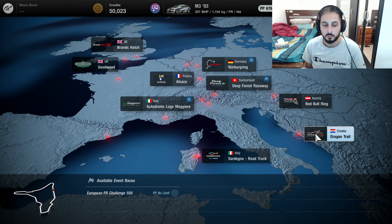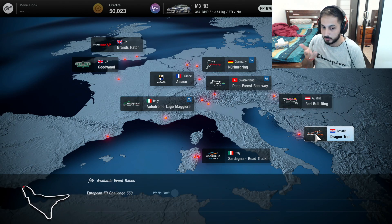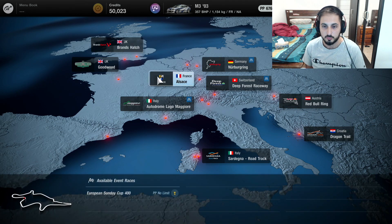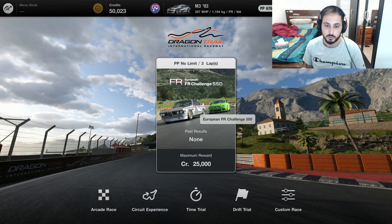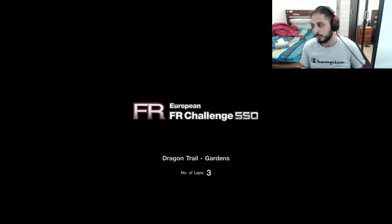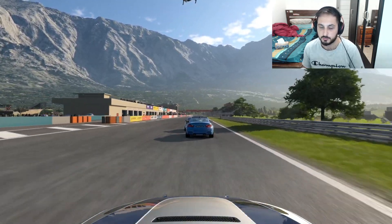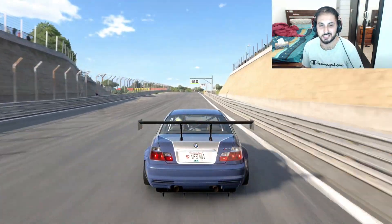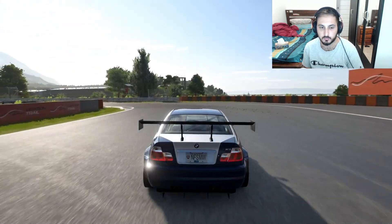Apparently there was one more event - the European FR Challenge 550. Because we bought one of the BMWs we didn't need to do this anymore, but let's do this race as well. There are three European FR Challenge 550 events - one on the Nurburgring and then this one. If we hadn't bought any BMWs, we would have needed to do three races to earn the three cars. This track was actually newly unlocked, which is why they made it into this next menu event.